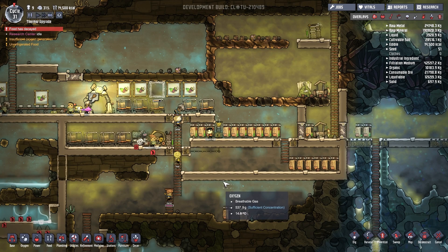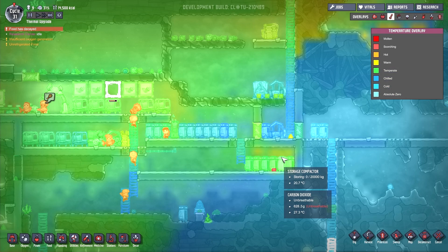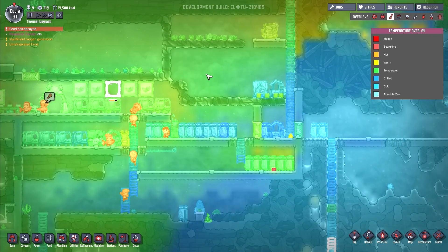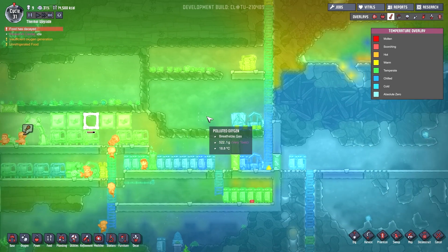Hello and welcome back to Oxygen Not Included. We had an issue with our supercomputer last time — it overheated basically. There was cooling from the ice area over here, but we definitely heated up the area. Look at that — holy crap, it's 134 degrees! That was from the supercomputer that we destroyed. So what we need is a larger area with more airflow.